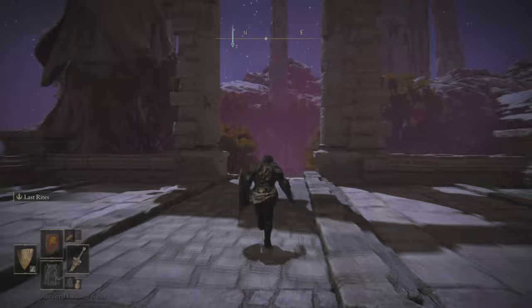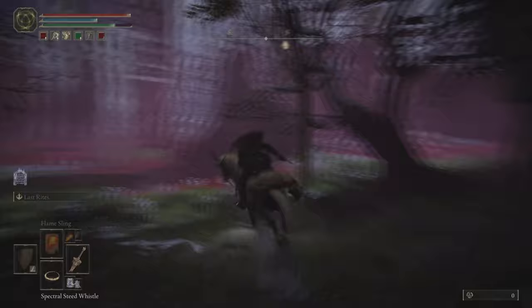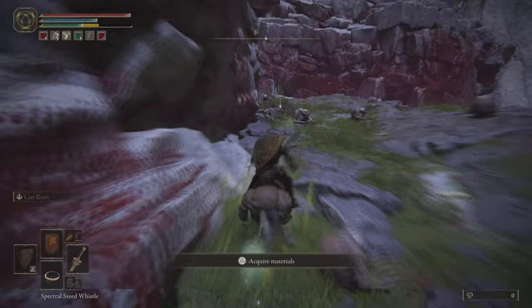We're just going to wrap around and hug the cliffs on the right until we get to a small archway — go through the archway and then take a left. Through here, up these bloody rivers and on this cliff front, we're going to find the best rune farming spot in the game, so I've heard. You're going to want to grab this grace point — this is probably going to be why you've come to Mogwin Palace.